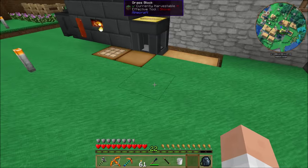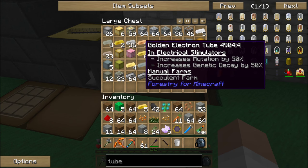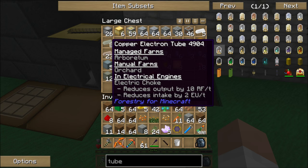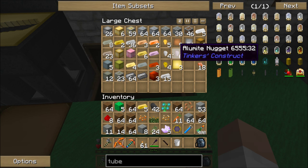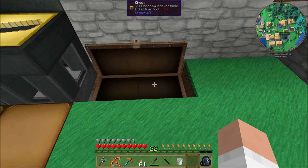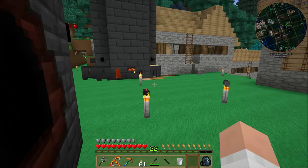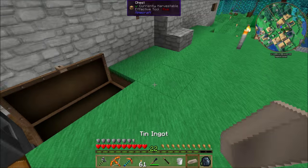Do we have a copper electron tube? No copper ones left in there. I just want to make a basic tree farm for now. We need a copper electron tube to put on that circuit board, which needs a piece of tin. Where's all the tin? It's supposed to be inside the chest. There it is — I looked right past it, it's kind of a tan color.